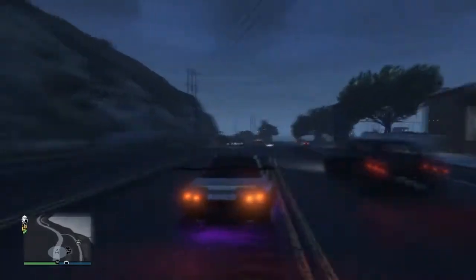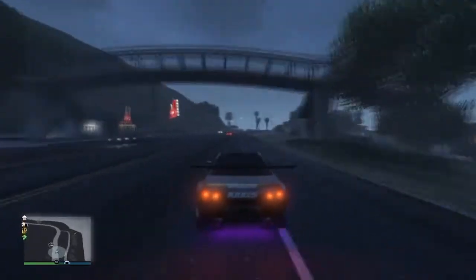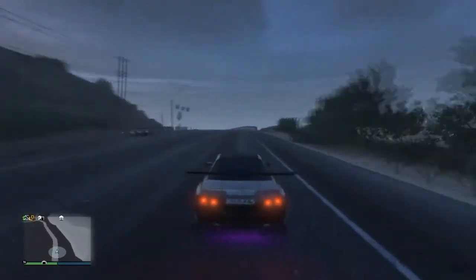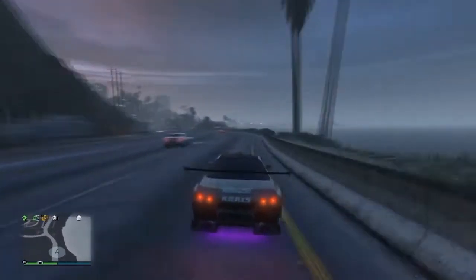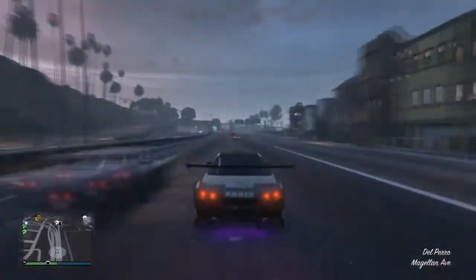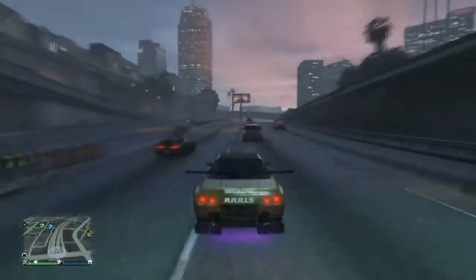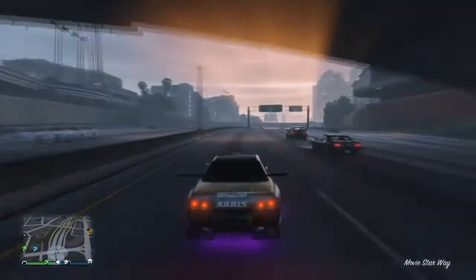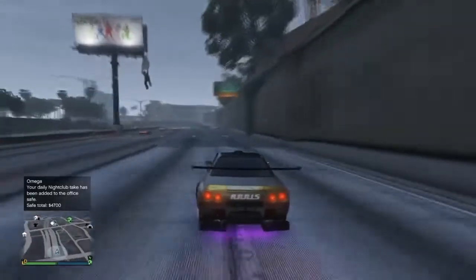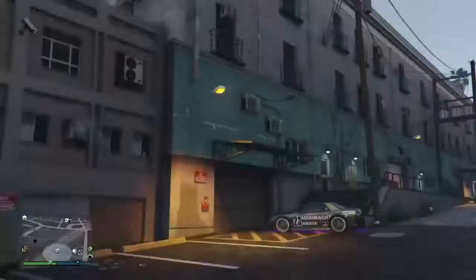Now drive back to your nightclub. One thing to note: if you want to go into your CEO building or do anything else in this session, everything is pretty much glitched out, so you'll have to find a new session or go back into an Invite Only session. If you want to do the glitch again, you have to go back into a public session. If you want to sell cars, you should go back into a public session as well.